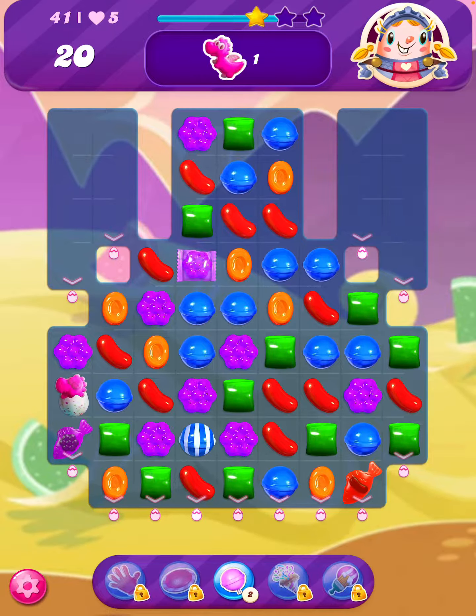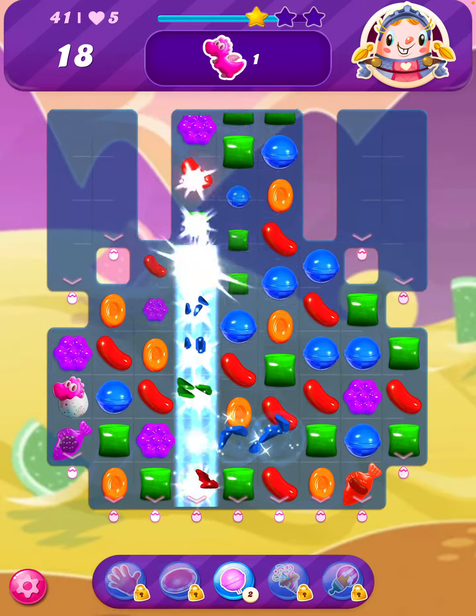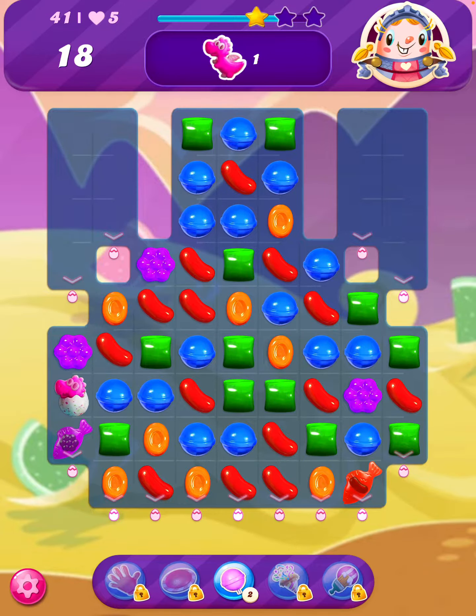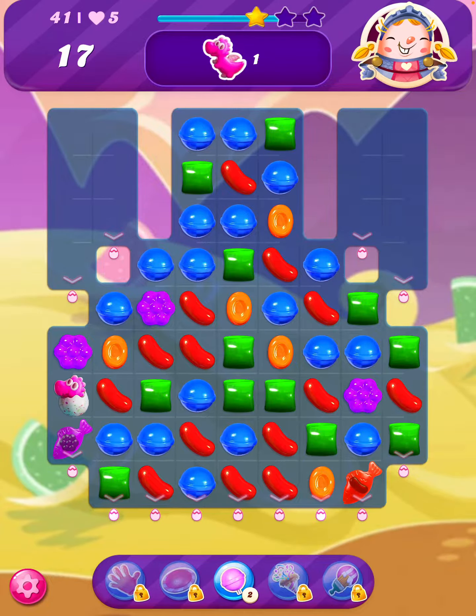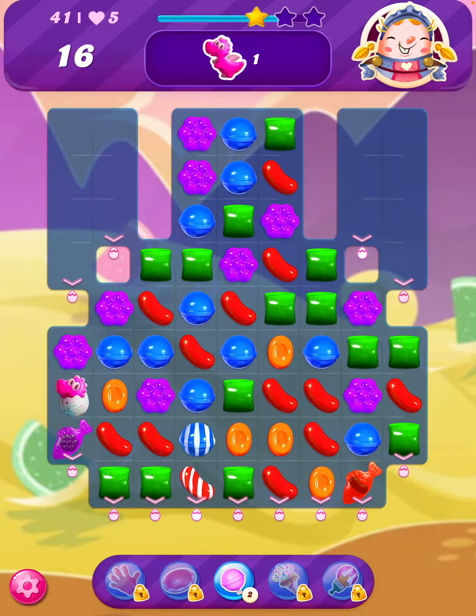I could use the lollipop hammer, however I've still got 20 moves so I'll save that for something else. A wrapped candy should shake things up in that bottom row. Okay, we can swipe these two striped candies.